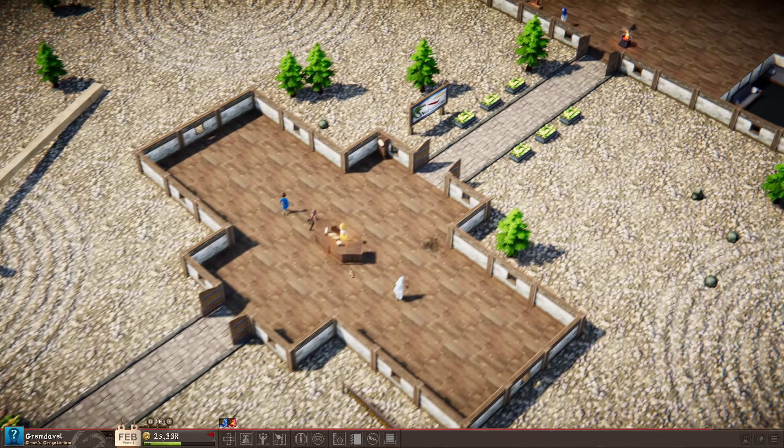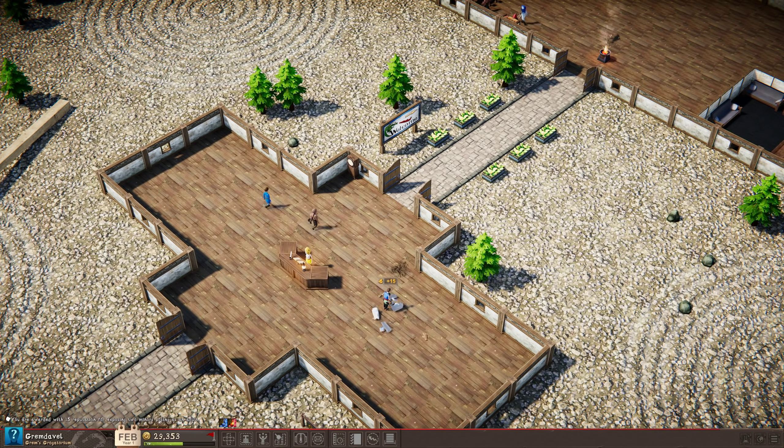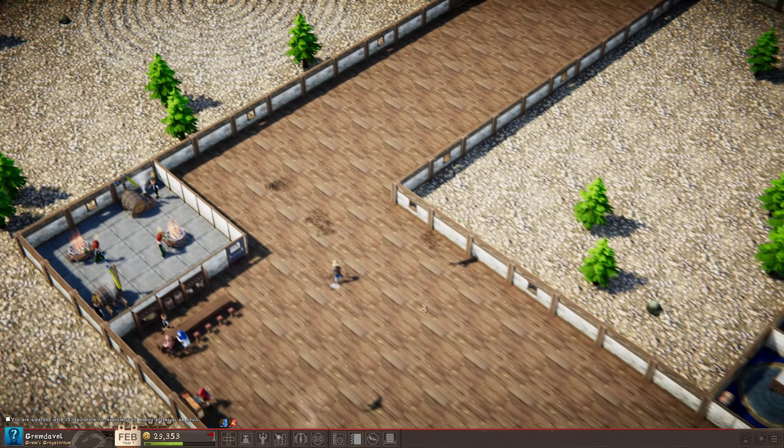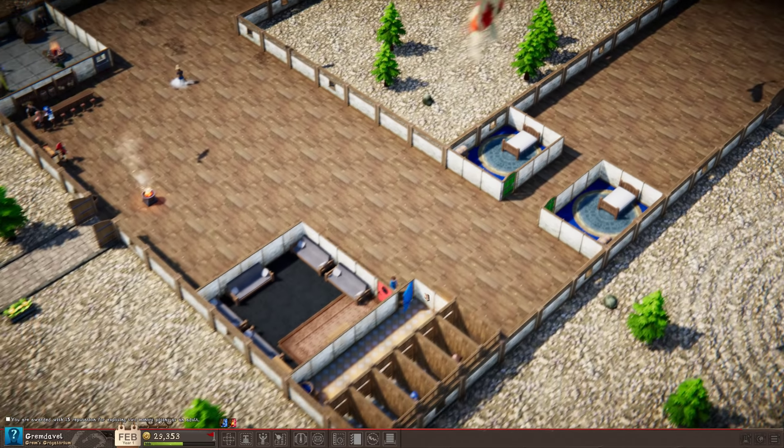Salutations, this is Grimdavell. Welcome back to our Let's Play of Tavern Tycoon. This is Garden of Zen — Stage 6, I believe.